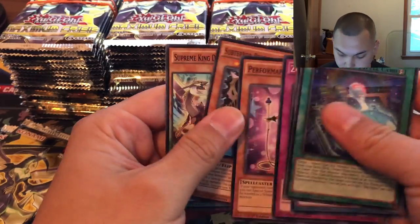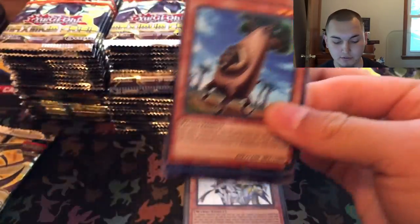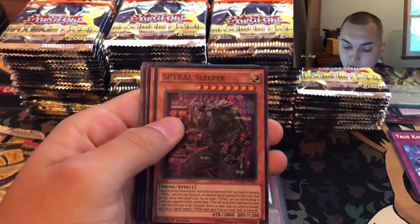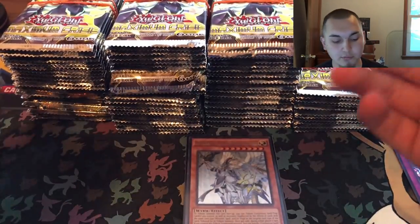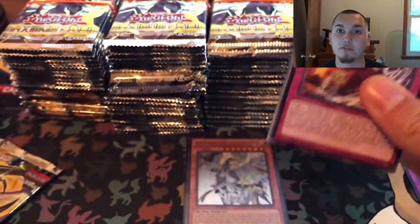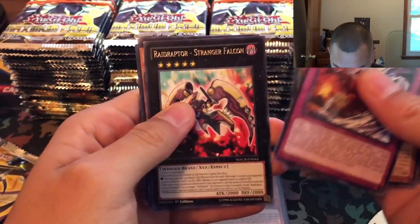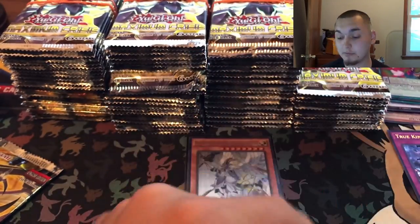If you watch and you like it, that means I'm doing something right. I enjoy making them, but if nobody's watching I might as well just open by myself. Spiral Dragon, True Draco's King Return — keeping those ultras separate. I'll put the secret right there. I'm really only going to sleeve up the secrets, and that's if they're really good secrets. We've done quite a few of these openings already — this set's not the newest but it is the newest full set that came out. Let me know if you're looking forward to Code of the Duelist.